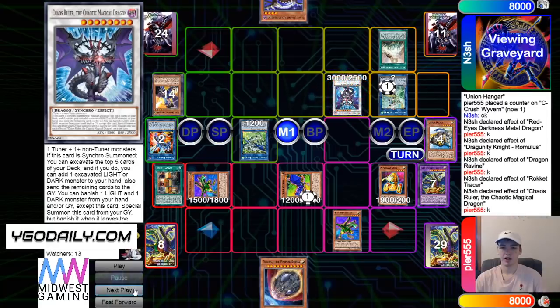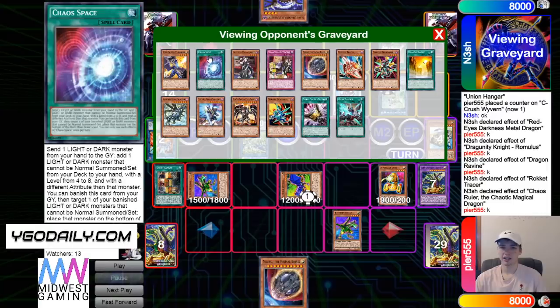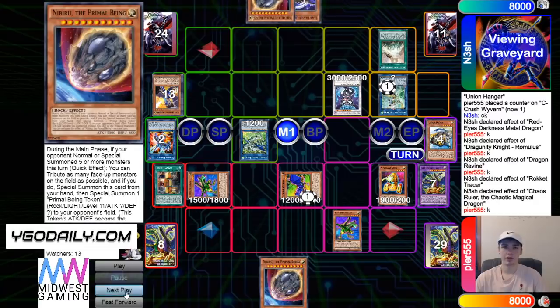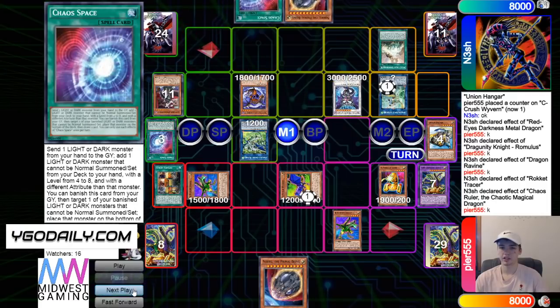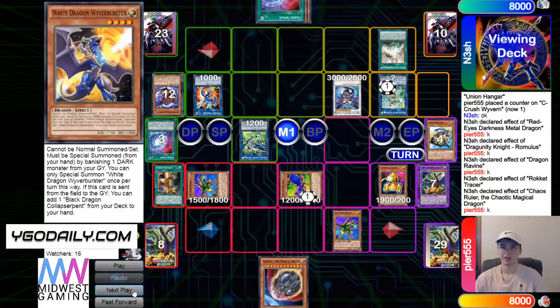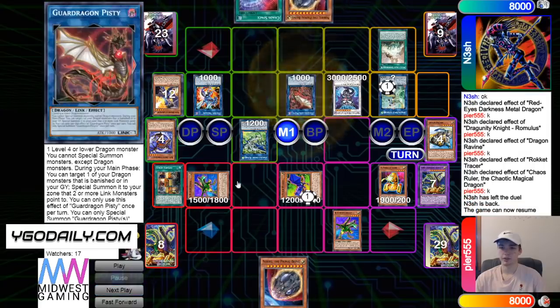Chaos Ruler effect, mill 5. That's incredible — Light Engrave, Chamber, Tidying, Chaos Space. Gonna go grab the Nib from the grave, and then banish White for Black, Chaos Space, put back White, and then draw in the Chaos Space. Link off for Striker Dragon, and then Black to go search White. And then banish Black for White.